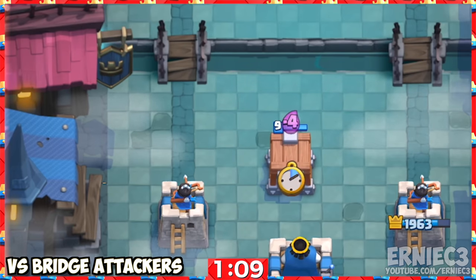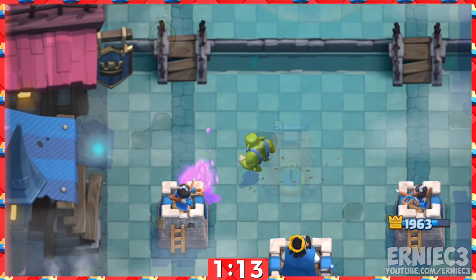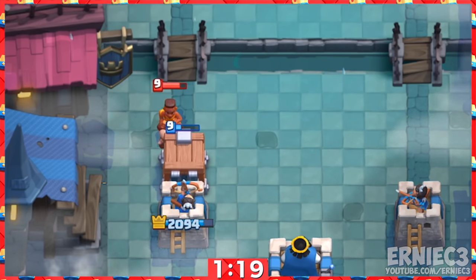Number 8. This is the optimal placement when facing building-targeting troops used at the bridge, such as Hog Rider, Battle Ram, and Royal Hogs. The Ram Rider will slow the Goblin Brawler down however, so against her, place the cage in front of the tower.